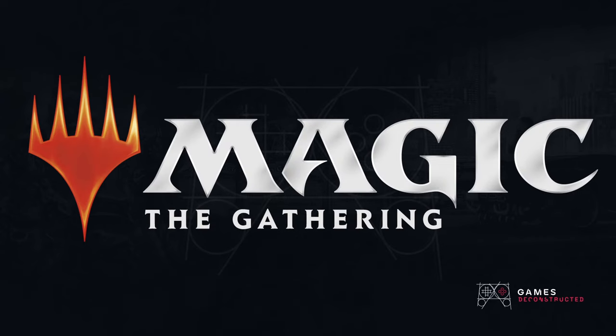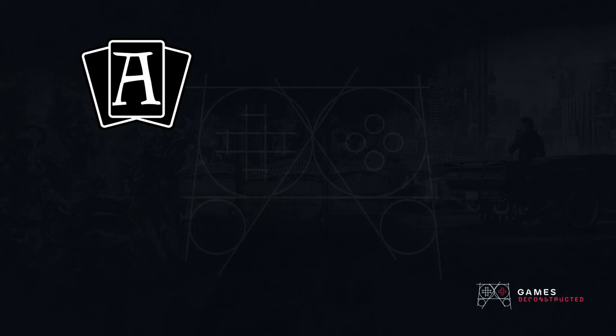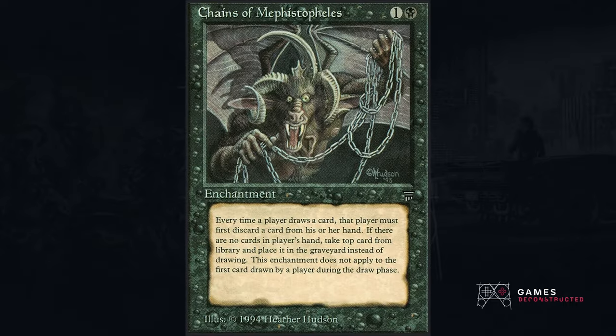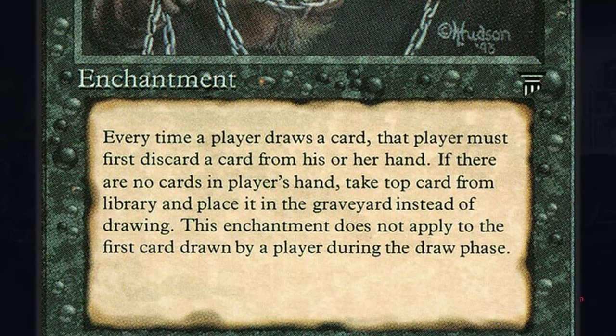Magic the Gathering. We will be comparing the following sets: Alpha — limited edition Alpha to be specific — versus Future Sight, versus Lorwyn, versus March of the Machine, which was the most contemporary set available fully on the API while I was making this video. A good metric for determining complexity on cards is the amount of text that appears on the card, specifically effect text. I don't think flavor text has anything to do with it.